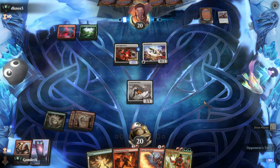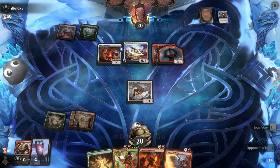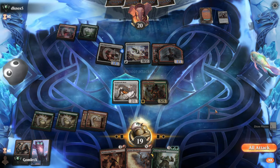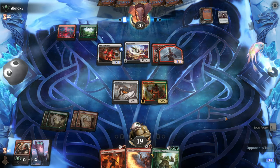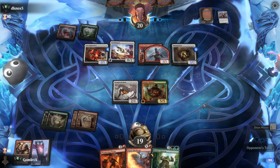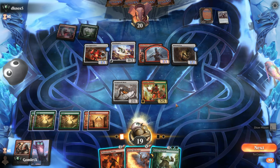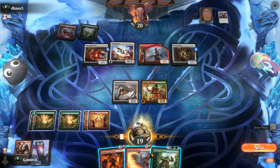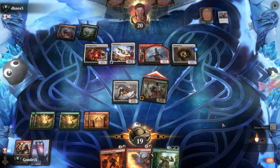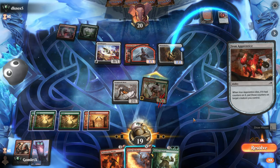Not going to send in with Scrapwork Mutt — it would just trade into a 1/1 and make Ornithopter a 1/3 flyer. We're not unearthing it for a while. Sunder Shaman is coming down next turn. Opponent still on two mana — here's Sunder Shaman. If they can't deal with it, this is an issue. I should have attacked with Mutt that turn — Mono Skellion is just going to kill Scrapwork Mutt without them losing a card.